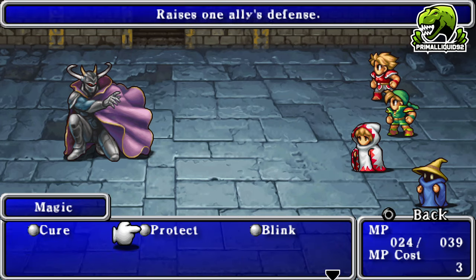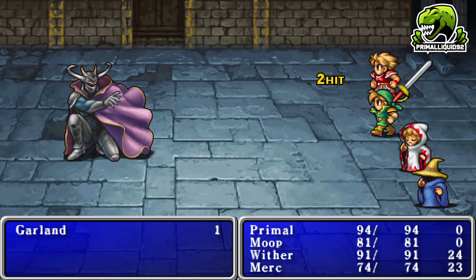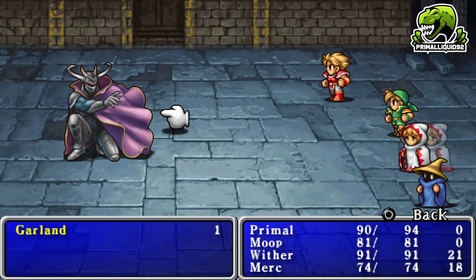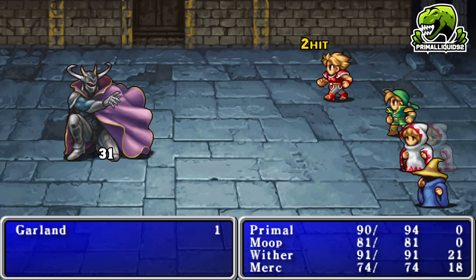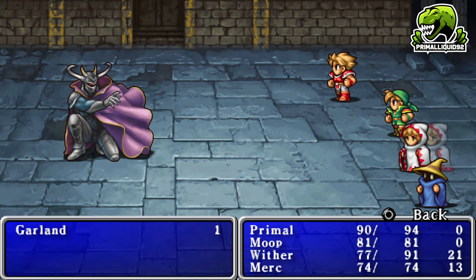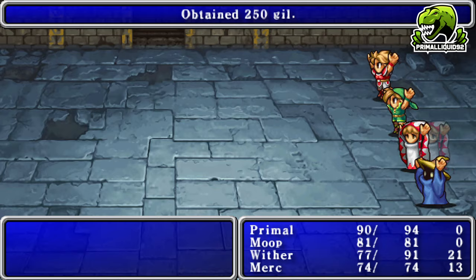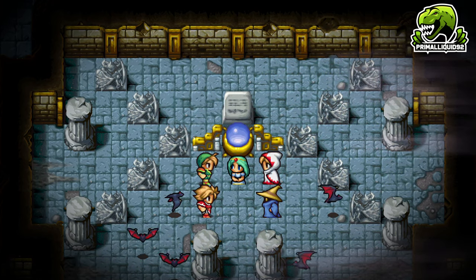Level 5 is more than enough for this fight. I cast Blink on the healer for added protection — something I always did as a kid and never lost the habit of, since Blink is really good for protection. Other than that we just attack and use magic. Garland is a tutorial boss — you can actually beat him at level 1 or 2. As long as you go in healed up, you'll win easily.